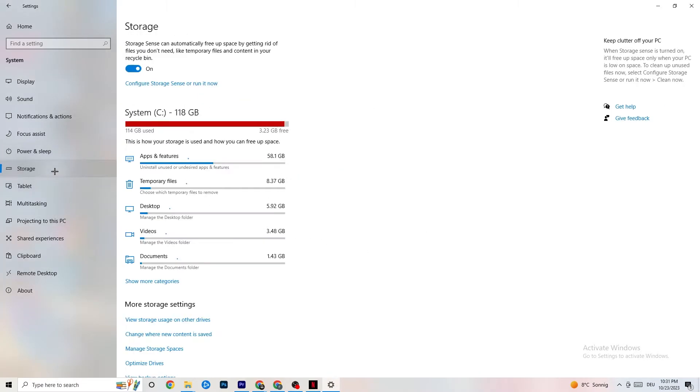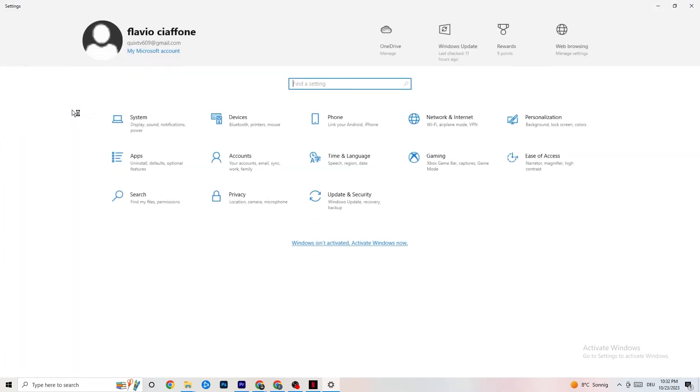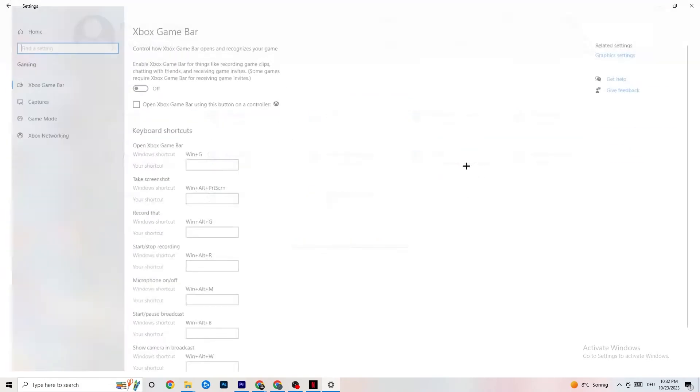Next, go to Storage and click Configure Storage Sense. Copy these settings: run every week, 14 days, 60 days, then click Clean Now. This will help your PC reduce temporary files that aren't being used. I won't do it now since it takes a while and I already did it, so go back once or twice.